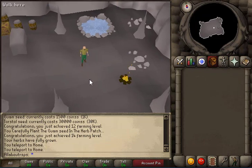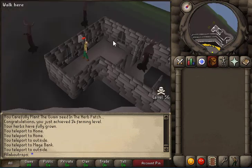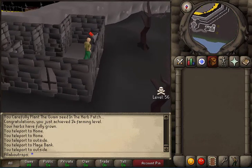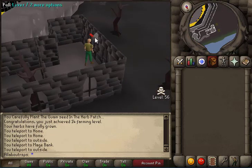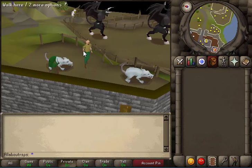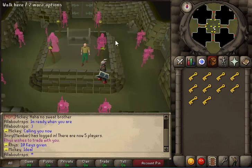Another decent moneymaker is the mage bank teleport. If you click on that and pull the lever, it takes you right outside — this is where a lot of the PKing will be done. They also have the mage bank NPCs in here that you can kill for some decent profit. The NPCs outside of home can drop ranger boots, and the Giant Mole and Vald will drop dragon boots.